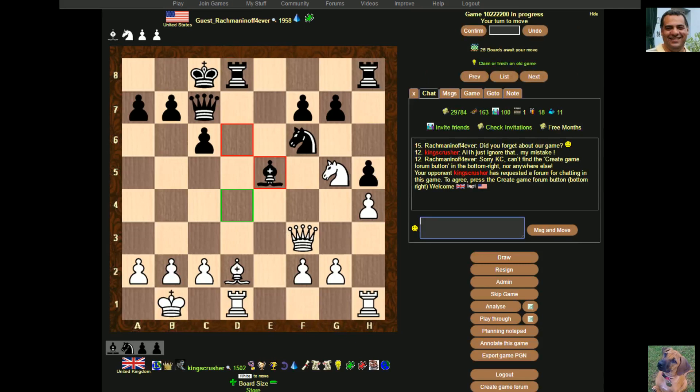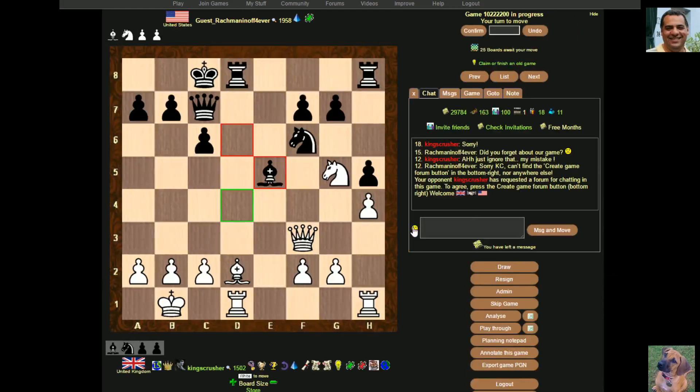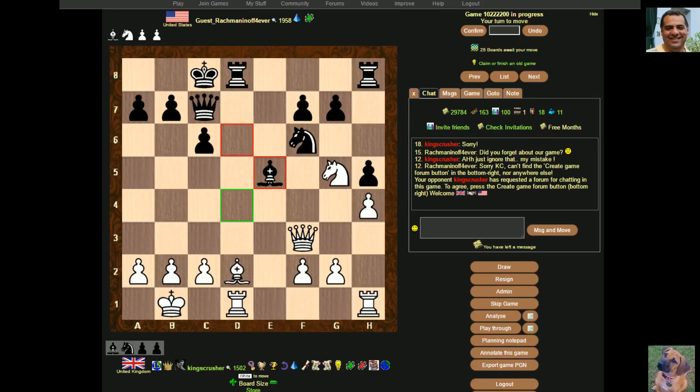You're getting an idea of the dark style and how things like message boxes look. If you want to go really extreme — maximum focus on a particular game — you can click Hide, and it's minimal distraction. Maybe that's something at the heart of modern casual correspondence chess: you don't really want too many external influences which could damage the quality of your move.